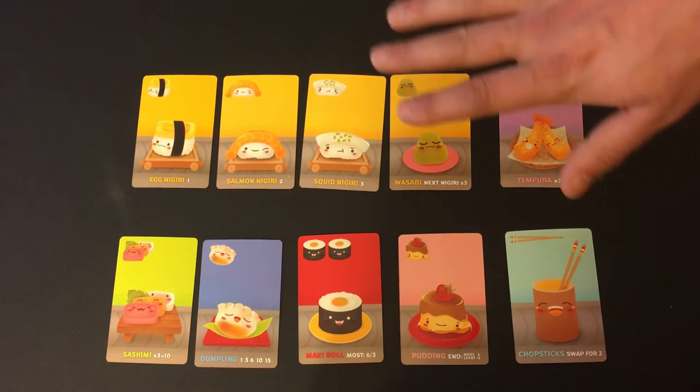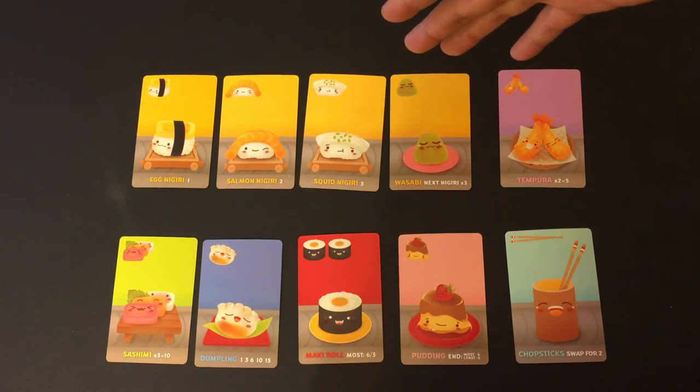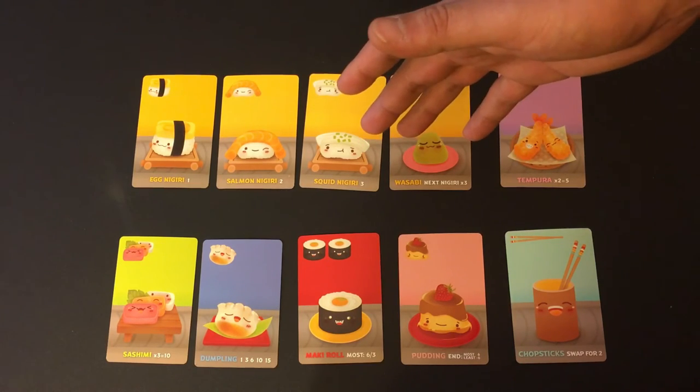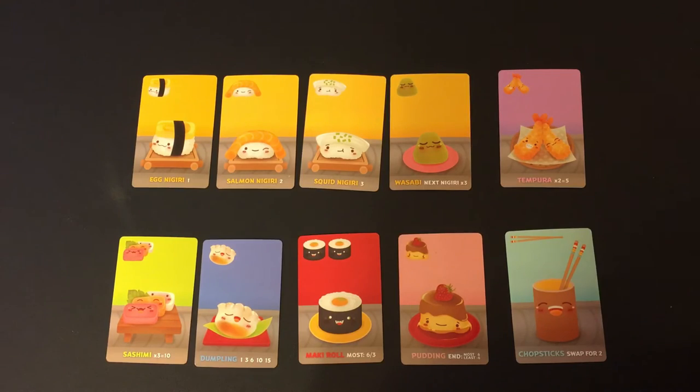So there's a round of drafting, then a round of scoring, a second round of drafting and scoring, and a final round of drafting and scoring — at which point you also consider the puddings. The one who has the most points at the end is the winner.